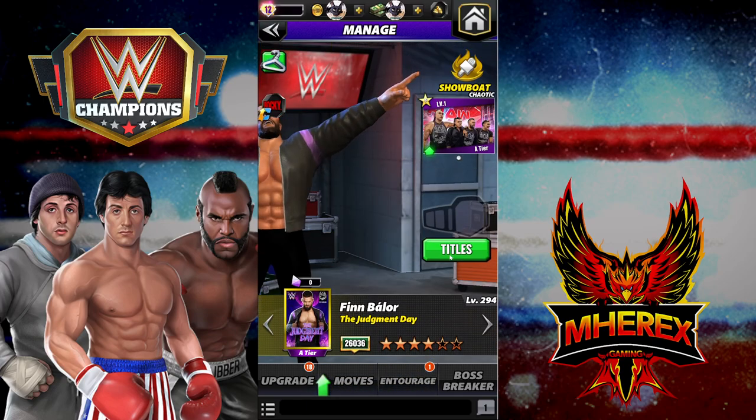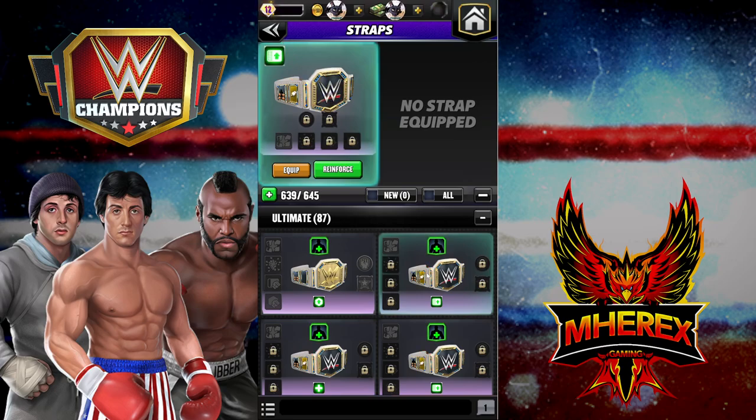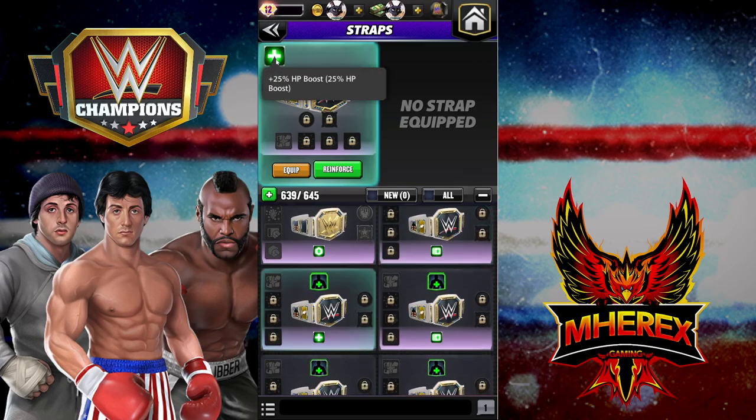Apologies for the 'ums.' On straps: I saw someone use a health strap on Bradshaw APA at six-star with 27 million health in showdown. I'm toying with the idea of putting a health strap on Balor with vitality metals, yellow move damage, and seeing how much I can boost his HP — getting to that 50% threshold would make him really annoying to face, and I have fun using him.